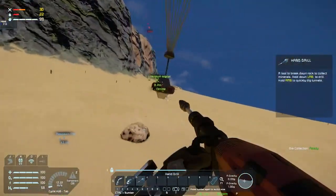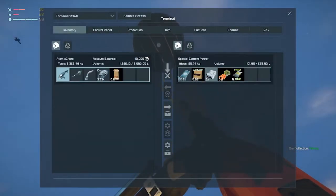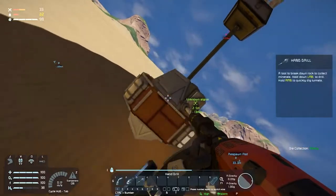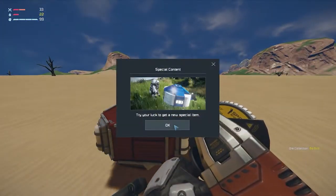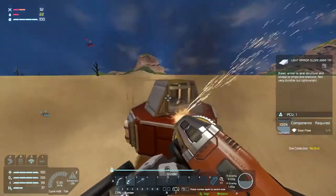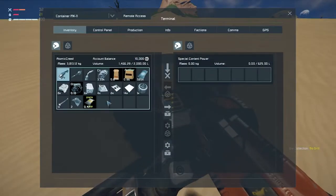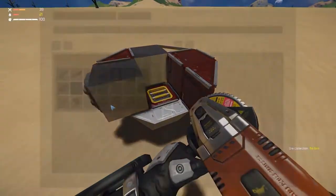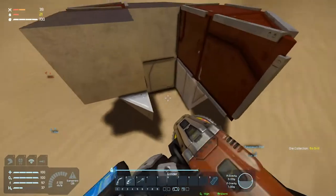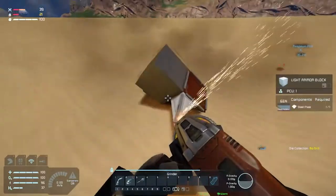Let's check this unknown signal. We got a helmet — okay, start grinding this down and get the materials. There's a battery there too. I'll get the rest of the food as well. We should start going over to that lake to get some water.